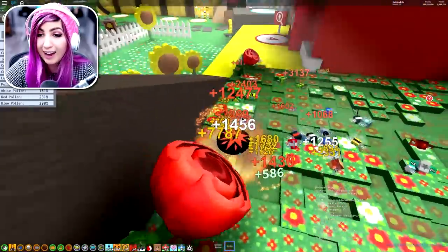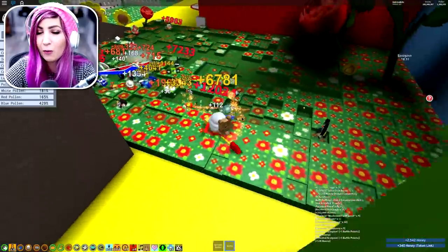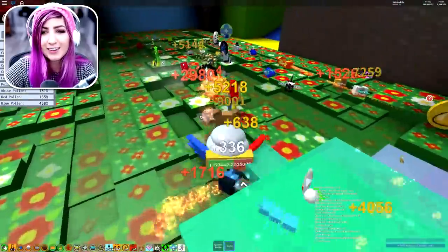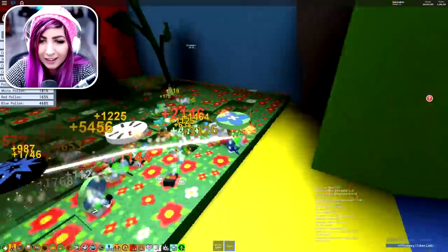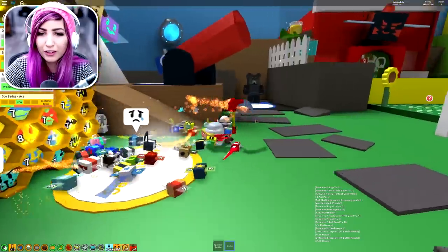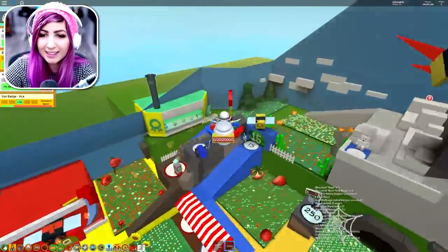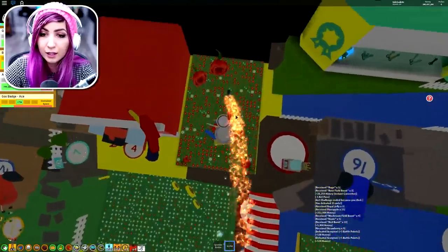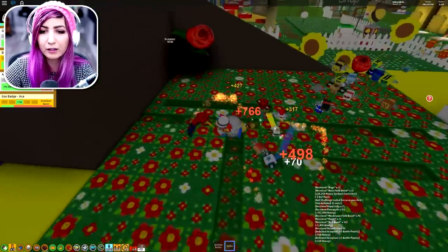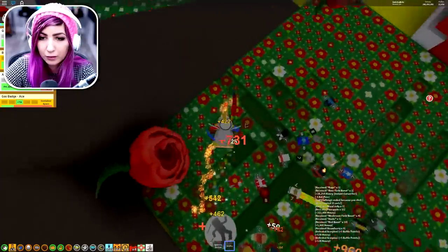What's sad is my next hive spot is gonna cost like 500 and something million honey, and I'm only halfway there - I have 242 million honey right now, so it's taking forever to get another hive spot. I have 931 tickets. Hopefully a sprout will pop up and we'll be able to get some tickets out of that. That's how I've been getting so many tickets - the fireflies come out at night and sometimes they'll leave glowing grass on the ground, and sometimes honey or tickets will pop out of them.